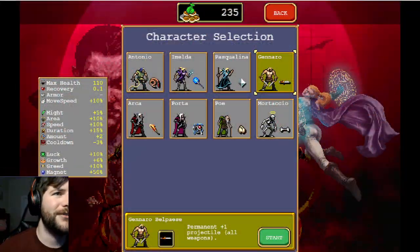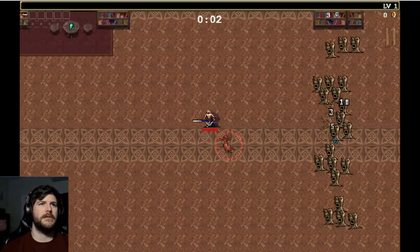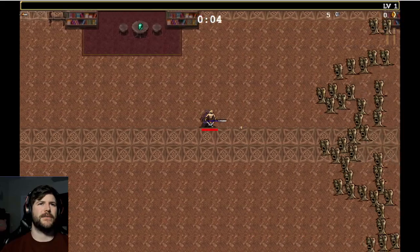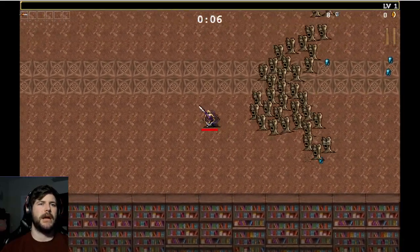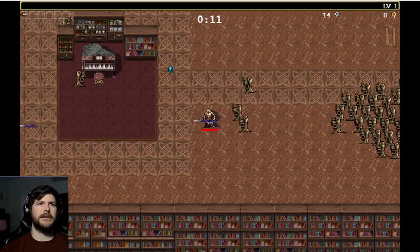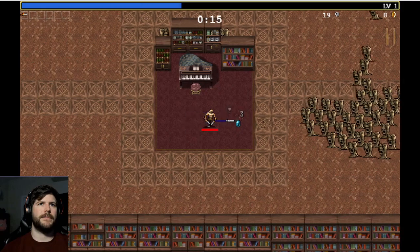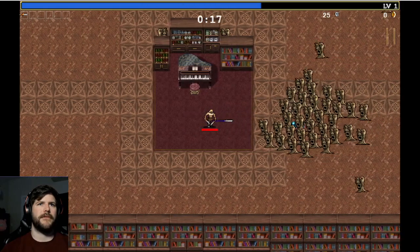Alright, I think we are going to try with Gennaro here. It helps us not have to utilize Duplicate, gives us a little bit more leniency on that. And we have to use a character that starts with a weapon that can be Evolved. I just love Duplicating things — especially with the Advanced Weapons, it gives us a lot of advantage.